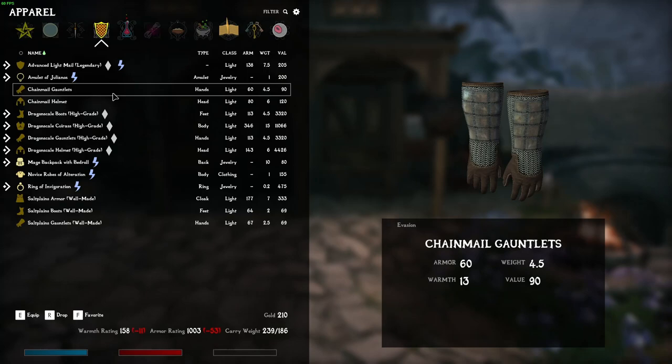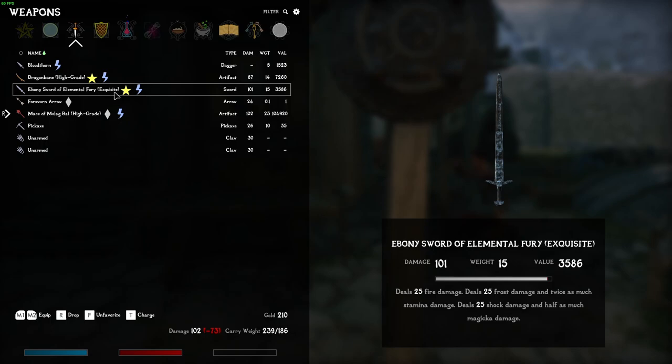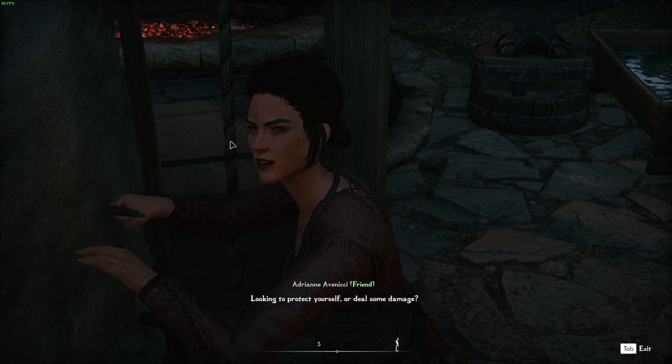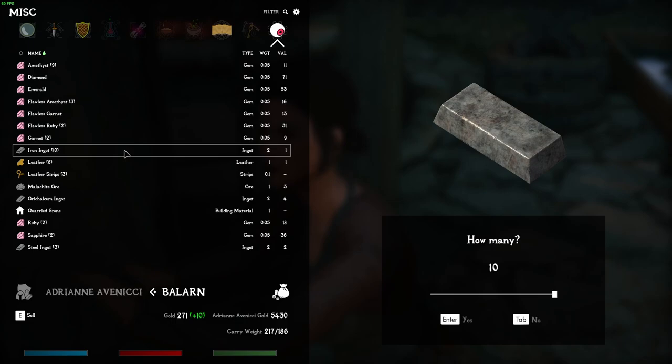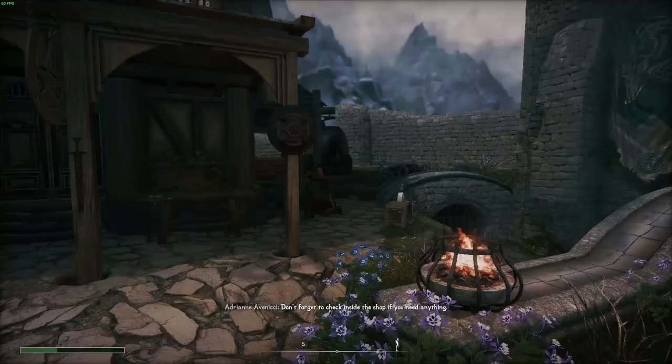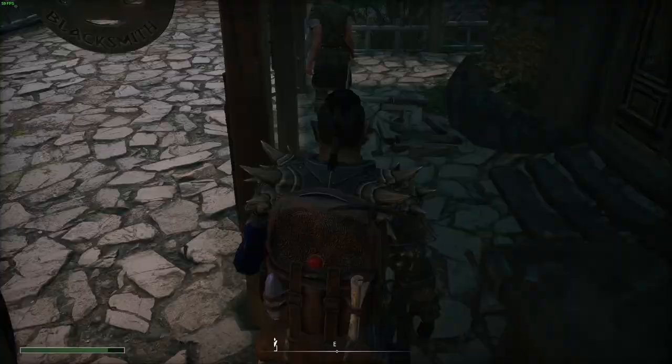Right now we're carrying three different swords. The damage is insanely low. Sell, sell — boom, boom, boom. I still have a bunch of extra stuff. I'm going to sell the ingots that I bought, the leather strips and everything because I don't even need that. We are now with the end-game gear. We just need to temper it one more time to get it to legendary and we're going to be insanely strong.